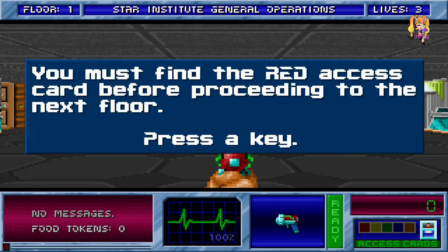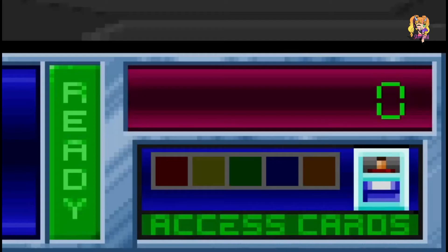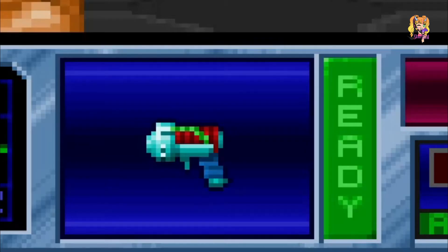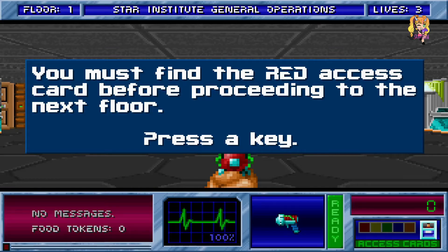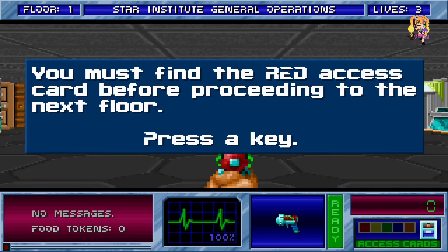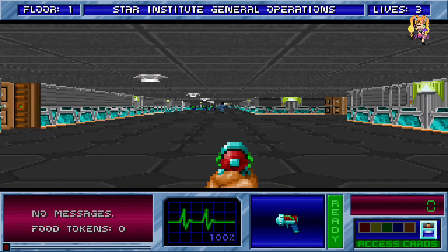Good old-fashioned gameplay. So the whole objective is to go to the 9th floor. Right now we're on floor 1. We have 3 lives. And the bottom right corner you will see access cards. We need the red access card to get the elevator operating. Your gun is obviously the next thing towards the left. The next left is your HP, practically 100% right now.